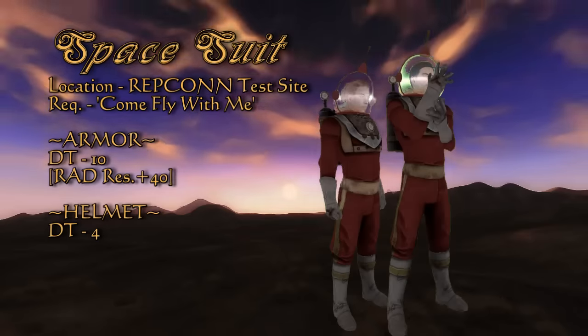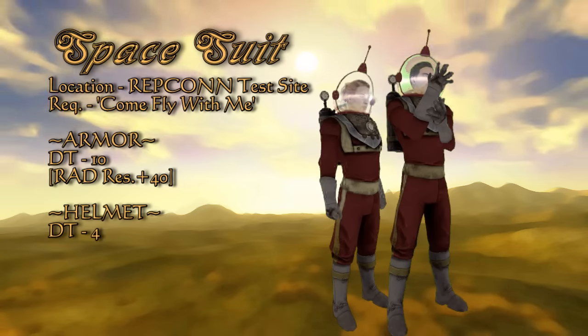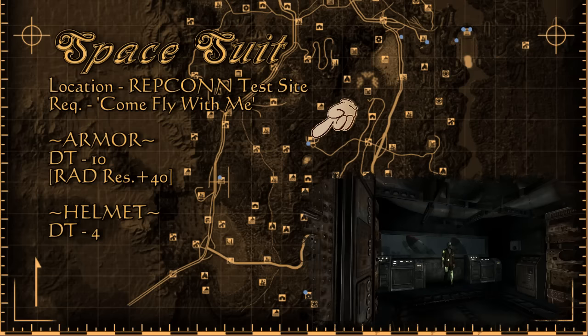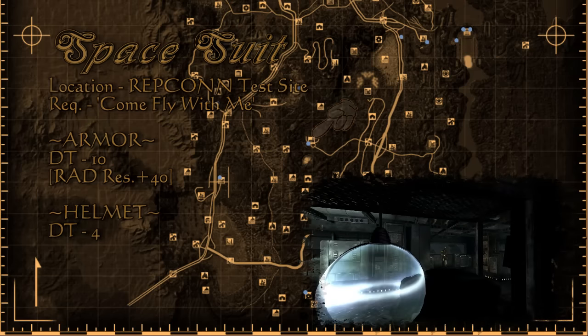We head further north to locate the space suit, and though you don't get to ride a rocket into space, the suit itself has a wonderfully high radiation resistance. This can be found in the Repcon Test Site basement when you help the Bright Brotherhood with the quest Come Fly With Me — well, helping or sabotage.